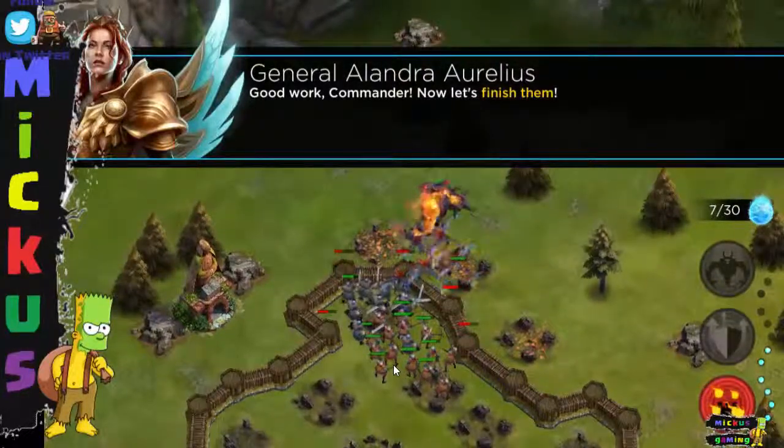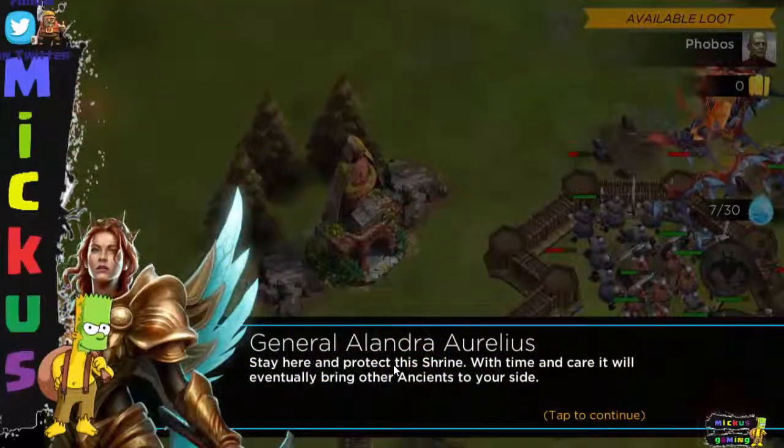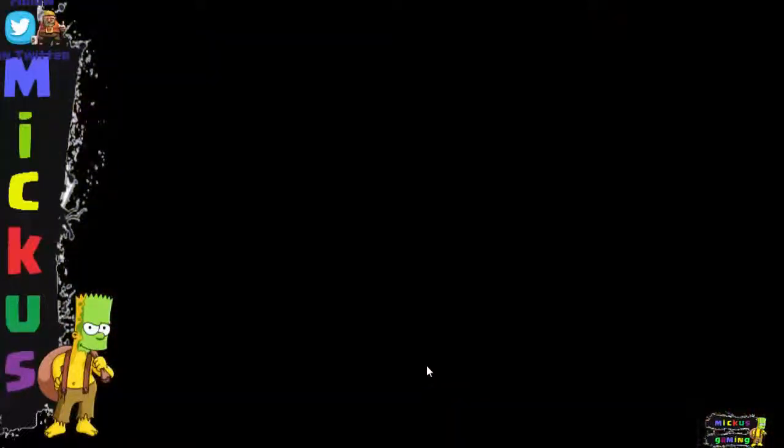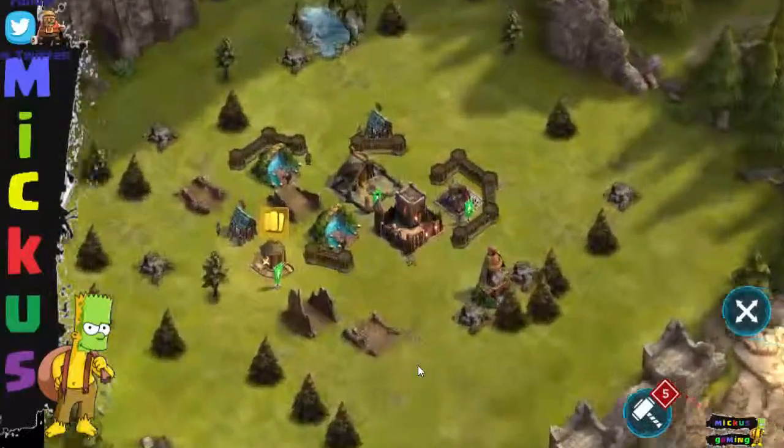Good work, Commander. Now let's finish them. Let's continue — stay here and protect this shrine. With time and care, it will eventually bring other Ancients to your side. So my main account has about 30 Ancients, I do believe. As you go on during the game, you'll actually collect more Ancients through chests and battle wins, especially through battle streaks. Let's go back to base — so this is our new base. We got the shrine and we built a brand new base.